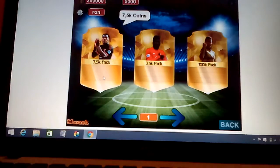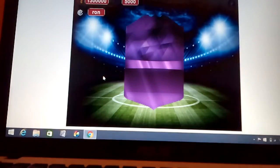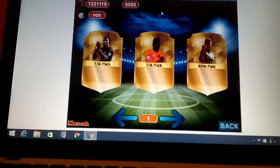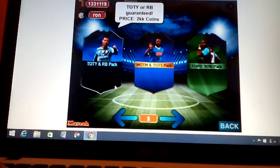First of all we want our million coins. We click on the 7.5k pack — you see it doesn't charge us. And it adds an extra 300k, which I think is not bad for a 7.5k pack. Now we want our 200,000 FIFA points.